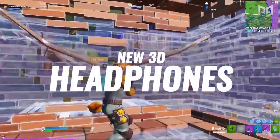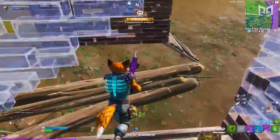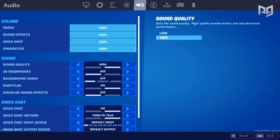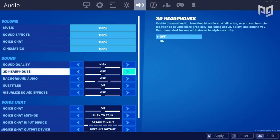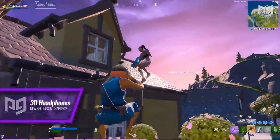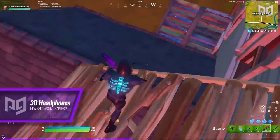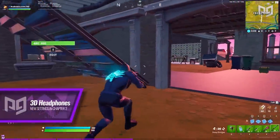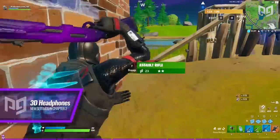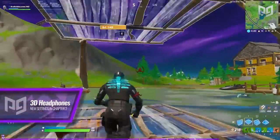Next is the new 3D Headphones audio option. Epic has been working on implementing this for a few seasons and it's finally here. This setting makes directional sound effects more distinct, helping you to pinpoint the location of players and objects. To turn it on, head to your audio settings and look for 3D Headphones and switch it on. Make sure you have headphones plugged in while using this or you won't notice all the benefits — you really should be gaming with headphones anyway, especially when it comes to hearing footsteps. Epic even made a new video showcasing it with a comparison of it being on and off.